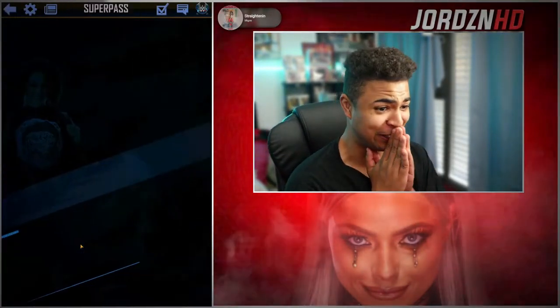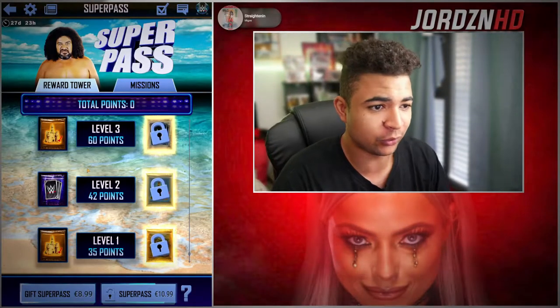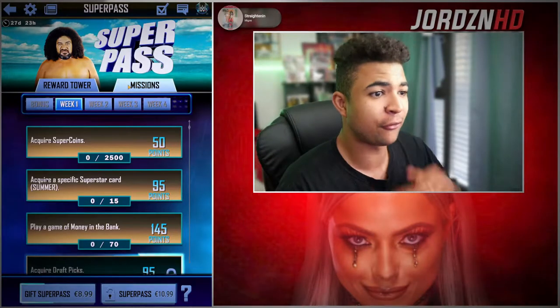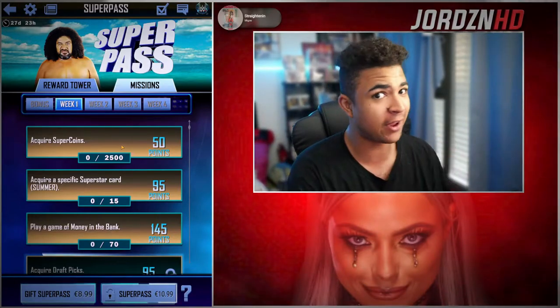Here's the Super Pass. Let's have a quick look at it. I don't know if I'll be doing this yet — I'm still yet to make a decision. But if I do, obviously you'll see the content. The missions for week one are as follows: acquire Super Coins, 2,500. Fairly easy.